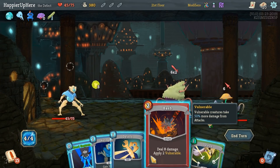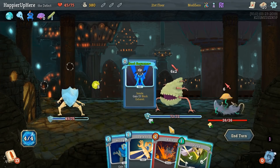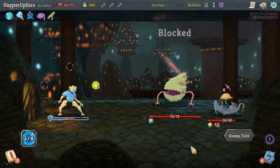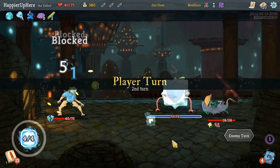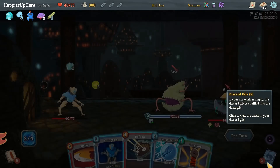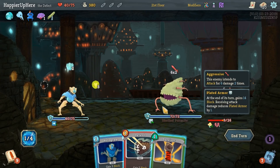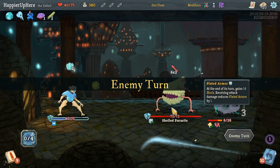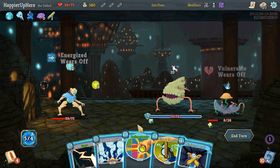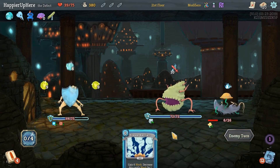18 incoming — just Survivor. Here I think we'll do Zap, Defragment, Biased Cognition, and then Reinforced Body. Here we'll rebound Ball of Lightning, do Charge Battery and Recursion. Ball of Lightning, Hologram, Ball of Lightning back. Got Rebound, Leap, or Sweeping Beam — I'll take Sweeping Beam both for AoE and card draw. We got Ancient T-Set: whenever you enter a Rest Site, start an encounter with two extra energy.